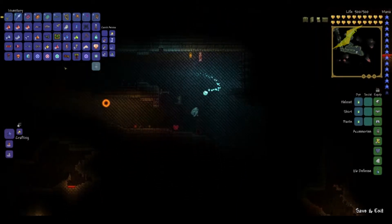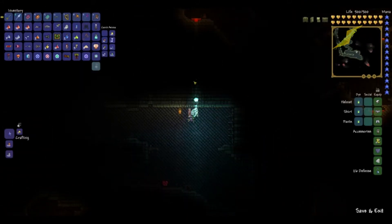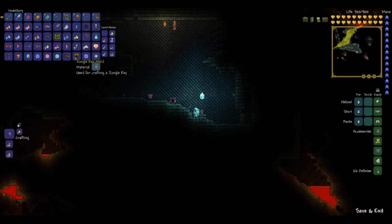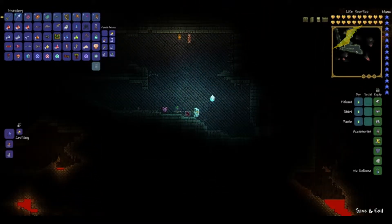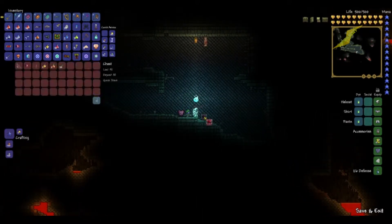I did not have enough Souls of Sight or Fright, and I was too lazy to go kill them again. So I just have items here. Basically you can craft it anywhere, so you don't need to be at a crafting table or anvil or anything. And then you just craft it, get your key, and let's go open this.